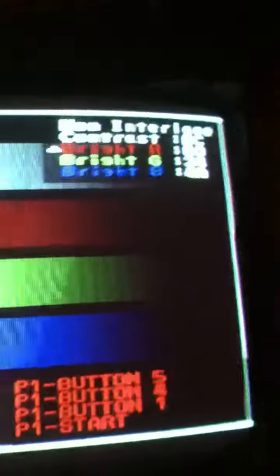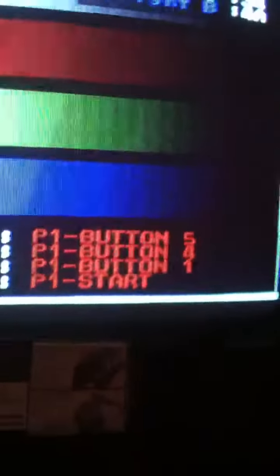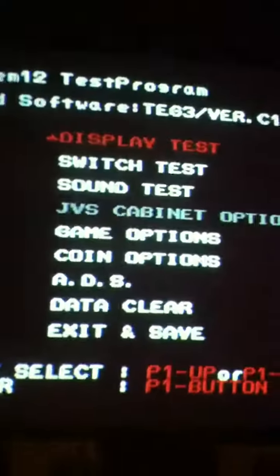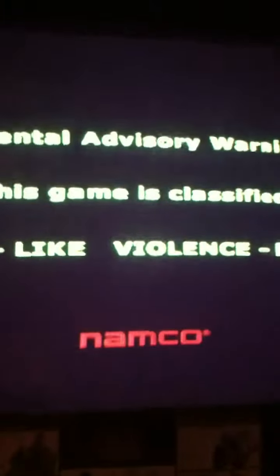That's about where I want everything. To exit, press Player 1 Start and that'll bring you back to the main screen. Then just exit and save, and you've adjusted your screen. Mine is a little out of whack now but I'll adjust that afterwards.